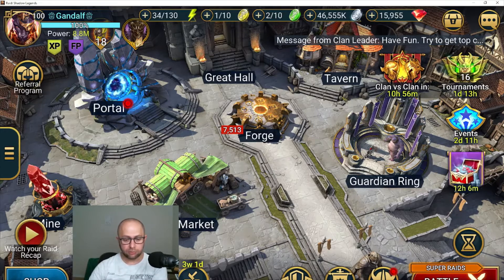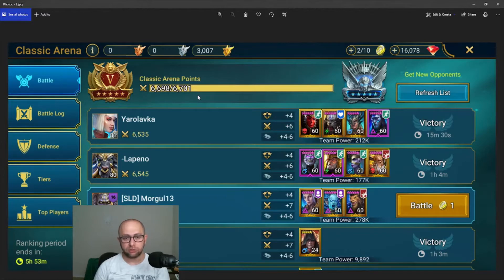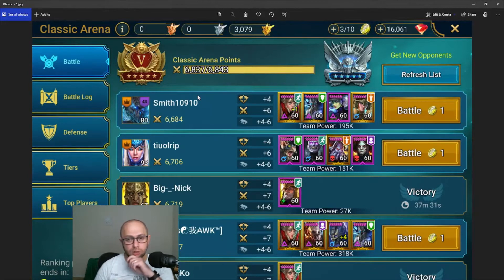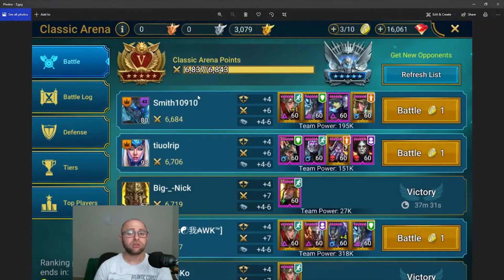I'll explain how arena changed and how the Plat push is now possible for everyone. What I recorded here is how high the points get as reset time approaches. At almost seven hours out, Plat was at almost 6,700 points. One hour later it increased by about 300, and then at the one-hour mark it moved to 6,850 — a 150-point increment, which is quite significant.